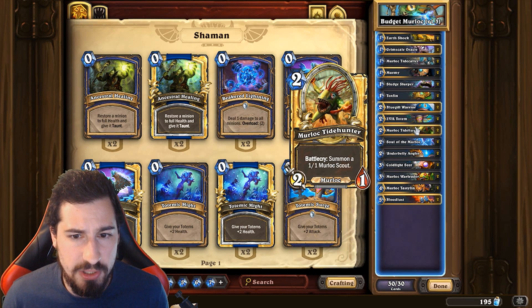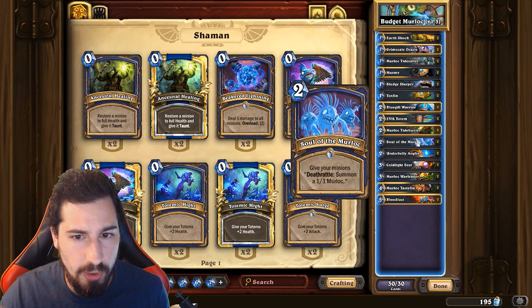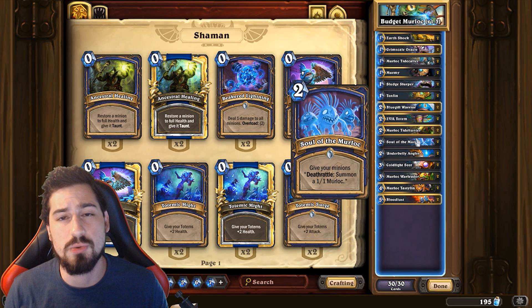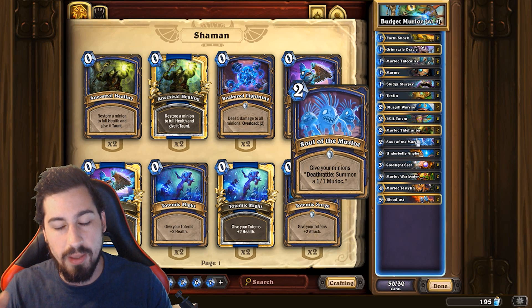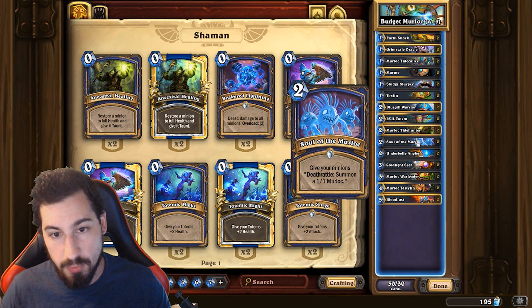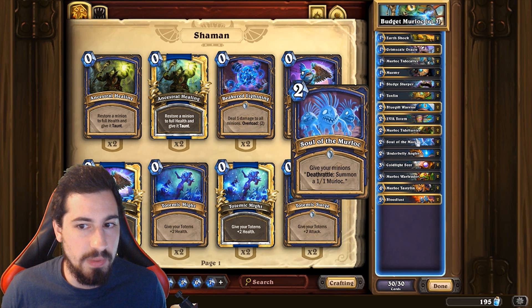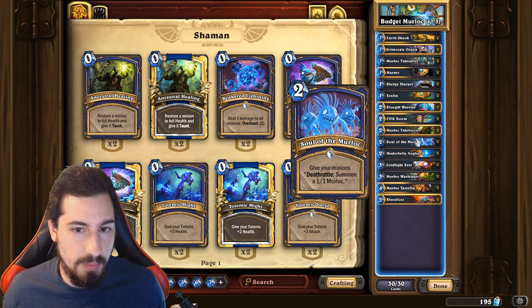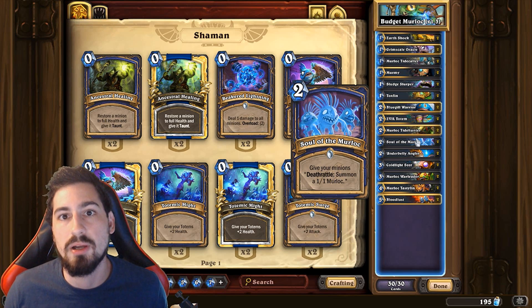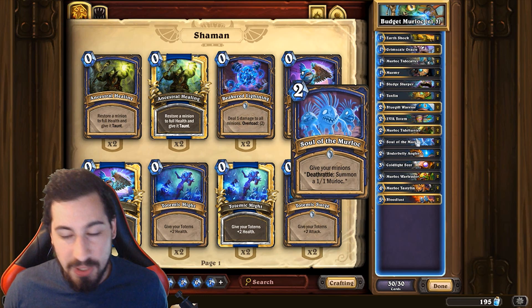Murloc Tide Hunter - two mana, two-one, summon a one-one scout. Just good - get as many minions on the board as possible. Soul of Murloc - give your minions deathrattle: summon a one-one murloc. This works on your Evil Totems, this works on your normal totems. It doesn't require a murloc to get the murloc - you can use this on any minion. That makes it really annoying for your opponent. Let's say you have four or five cards on the board, you Soul of Murloc, they clear the board - you still have five murlocs left. Then if you play War Leader, they all get plus two attack, which is basically like using Savage Roar.